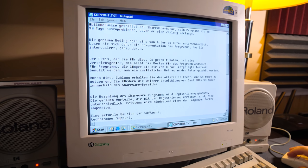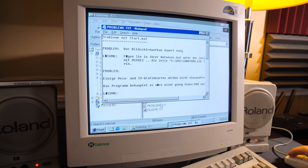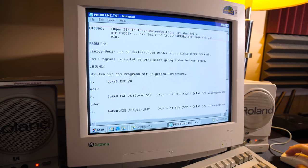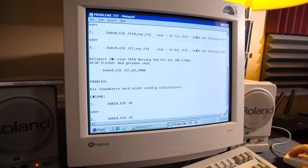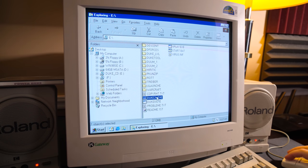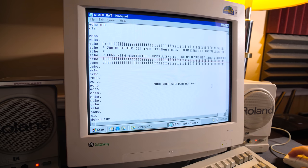That looks like your standard disclaimer - all this is free stuff and shareware and whatnot. Problems with starting it? Great. It looks like it's going to run this Duke 8 executable. There are some command line switches. There's also Duke 24, which is larger - wonder what that's about. We have this start batch file. Turn your Sound Blaster on - that's just a big old warning. And then yeah, it's just running that Duke 8.exe.